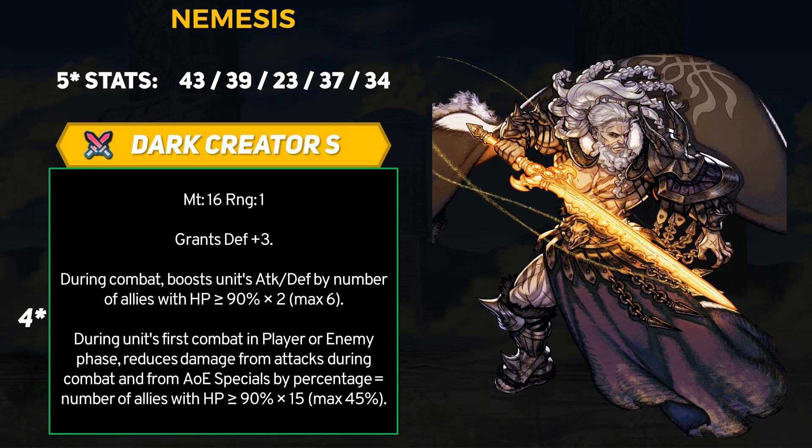Overall, in ideal conditions Dark Creator Sword is pretty dang good. +6 attack is going to get Nemesis to 61 attack total, and the +6 defense on top of the +3 flat defense boost is going to get him to 46 defense just from the weapon alone. Then for the first fight per player phase or enemy phase, Nemesis can get 45% damage reduction, and unlike Flayne's Caduceus Staff, he can also reduce the damage of AoE specials. This is one tanky boy, even if Nemesis has to take two attacks, and he will deal very respectable counterattack damage. The main issue with Dark Creator Sword is the activation condition — keep in mind that this weapon has no range requirement or HP requirement for Nemesis himself, so Nemesis can be across the map on low HP and still get all these benefits.